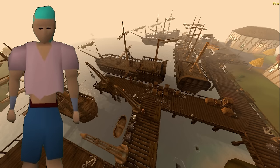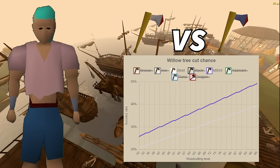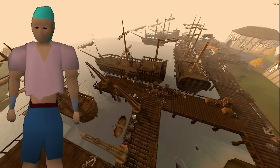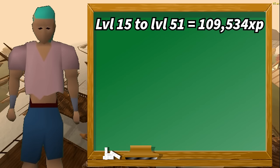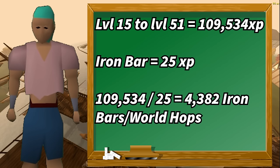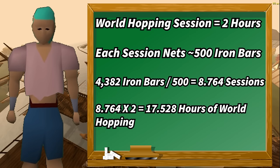Superheat and the iron bar spawn won't trigger any task for me, but I can still use them as a training method. The ice giants have mithril ore on their drop table, and getting the smithing level to make a mithril axe would be a huge upgrade since fletching is my best moneymaker. My goal is 51 smithing this chunk. From level 15 to 51 is 109,534 XP — at 25 XP per iron bar, that's 4,382 iron bars. One world hopping session takes about two hours and nets around 500 iron bars, so it's about 17.5 hours of world hops.